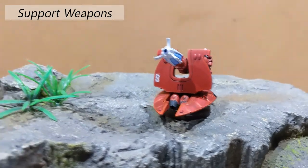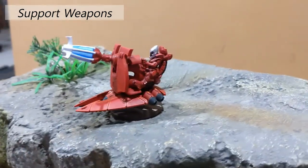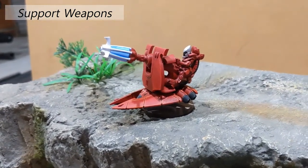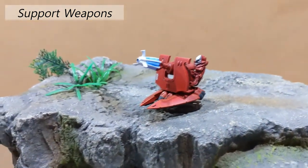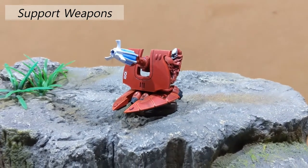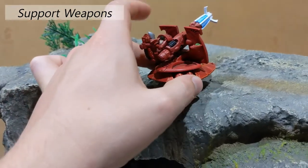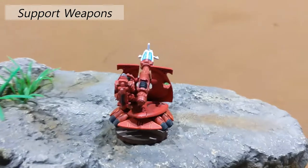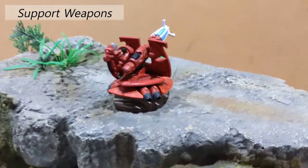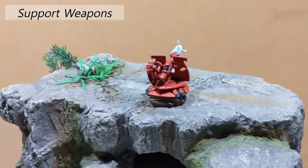Next in the heavy support slot is the Vaul's Support Weapon Battery — this is just one of them; I've actually got two. This one has the Shadow Weaver. It's a fantastic weapon — indirect fire that you can barrage down and lay wounds on targets without even having to see them, and it has great range. The other options are the Vibro Cannon and the D-Cannon, which both have interesting rules and can do a lot of damage, but their range is very short. I feel like the Shadow Weaver is the best option: sit it right at the back behind line-of-sight-blocking terrain and hurt your enemy while they can't get back at you — great for taking out those cheeky models on the opponent's back objective.